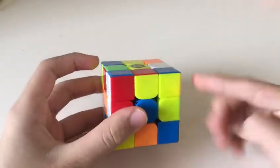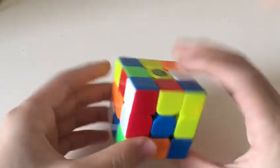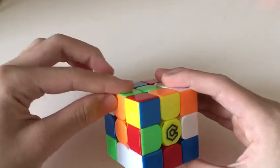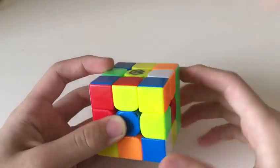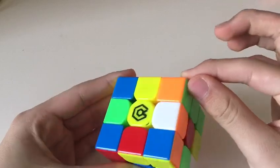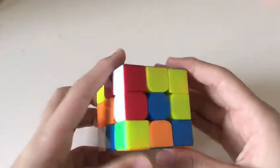He's also going to do a double x-cross, making use of this block which corresponds to this F2L edge, and this already-solved F2L edge that's not going to be disturbed while solving these four cross pieces. That corresponds to this corner.